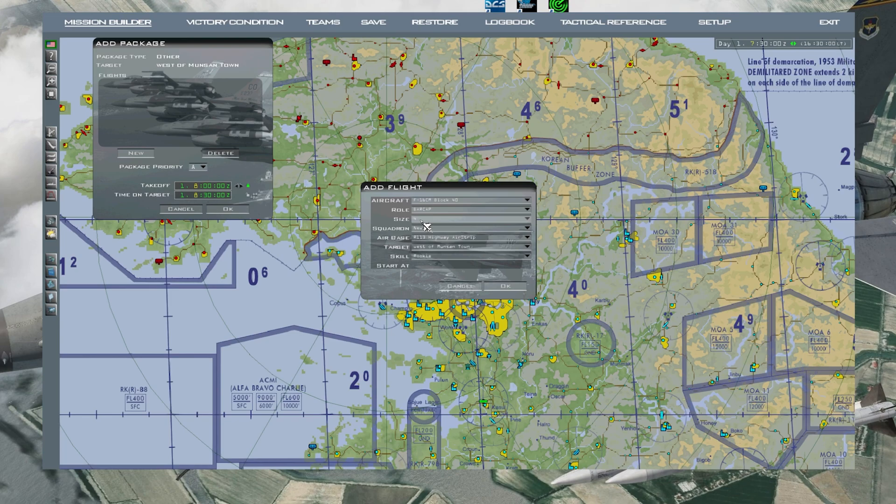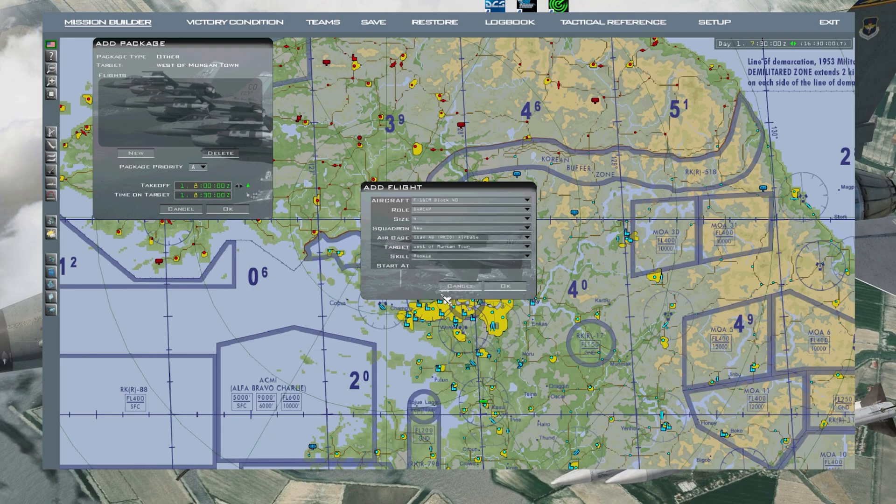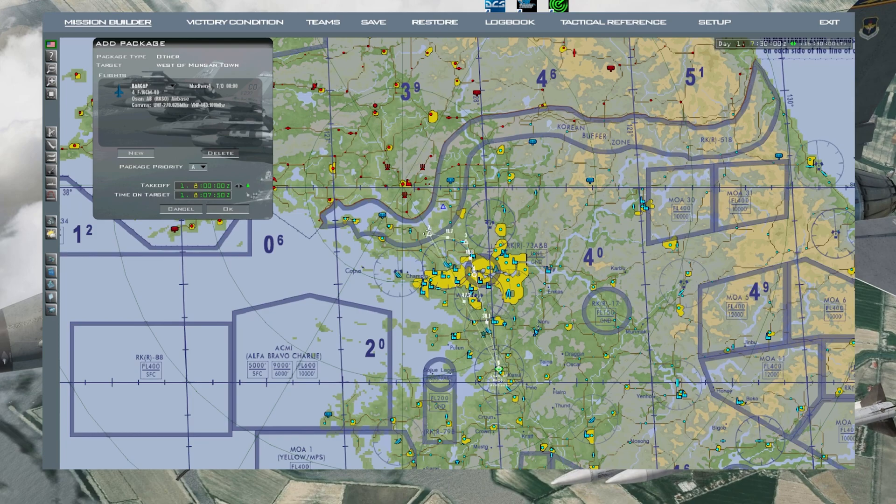Once you set this aircraft you can't change it unless you have Mission Commander, which I won't cover today. I'll have four here. Squadron will be New. Takeoff from Osan, target west of town - doesn't really matter. I'll put skill at Ace, press OK.